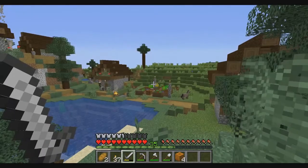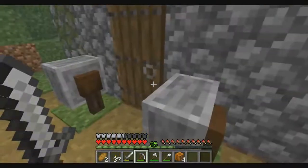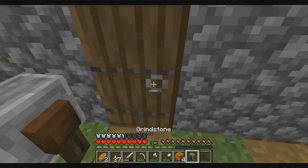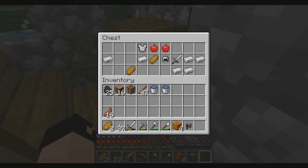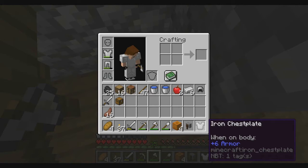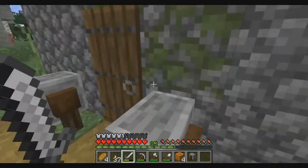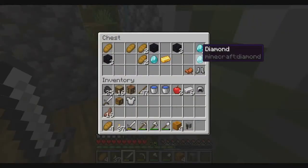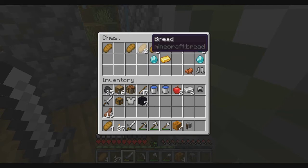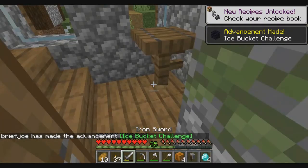Off camera I was wandering around and stumbled upon a taiga village. I'm gonna swipe this grindstone because I'd like to have one. This is interesting — one of these blacksmith houses has a really nice chest. There are a lot of blacksmiths right here. Look at this: seven obsidian, some bread, four diamonds — like that's crazy, really good.